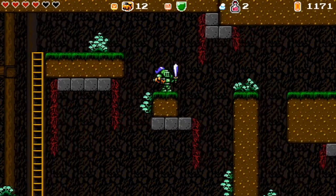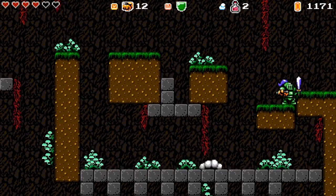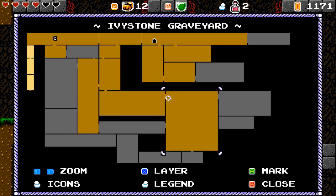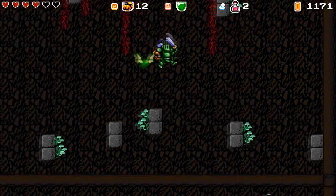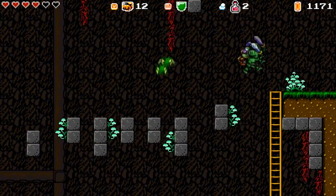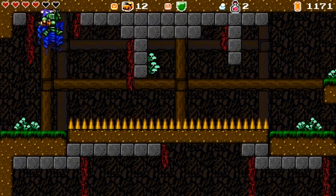There are red bats as well that we have to be careful about. There is another path all the way across and we're just gonna run away from this bat. Hopefully we can avoid him - there's always a way not to fight.